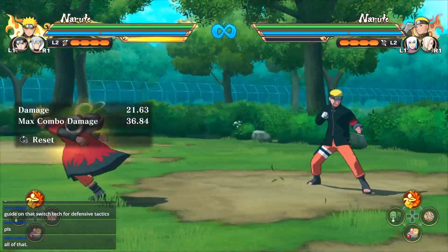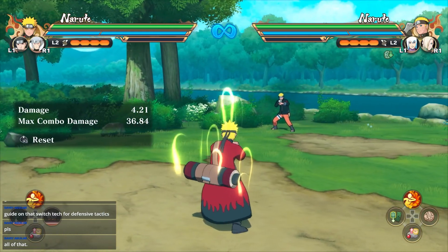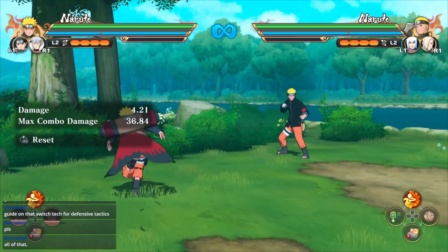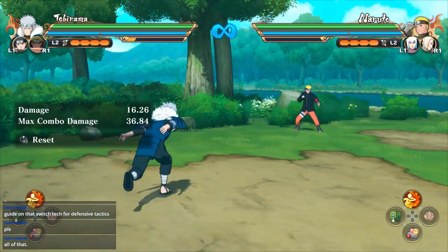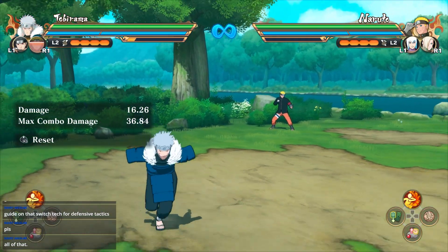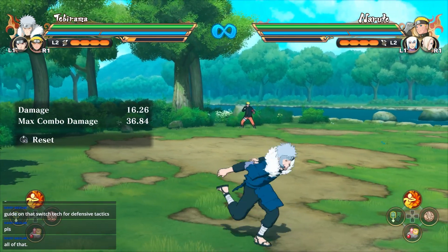Continuing with the guide — he has different variations of the infinite: one tab, two tab, and three tab, all very useful. They can all be blocked in the middle of the string, so if someone is calling their support, throws a bomb, or even a shuriken, you're able to block in between these strings. You cannot be hit unless your guard breaks.